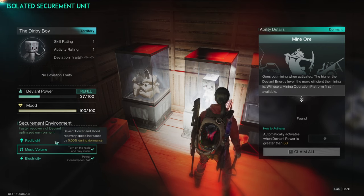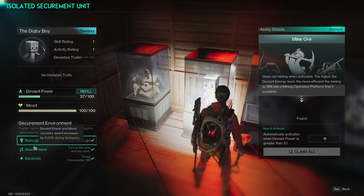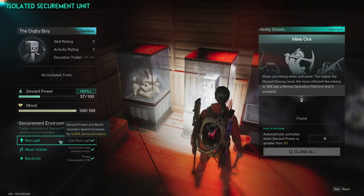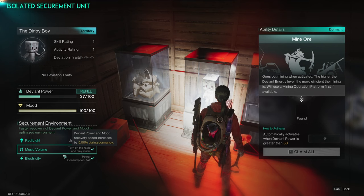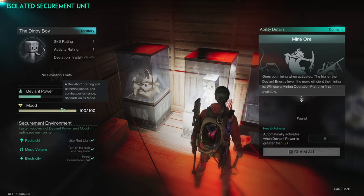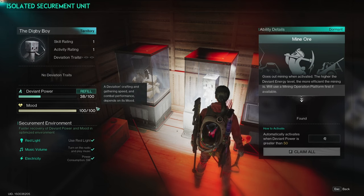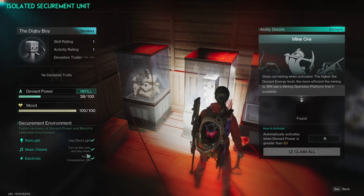What's really going to make a difference is these bottom three things — faster recovery of deviant power and mood when it's in an optimized environment. For Digby, they like being in red light, having music volume so being near a radio, and having electricity. Hovering over them, you'll see this one gives five percent, five percent, and twenty percent — so if you have all three, that's a thirty percent increase in mood and power recovery.